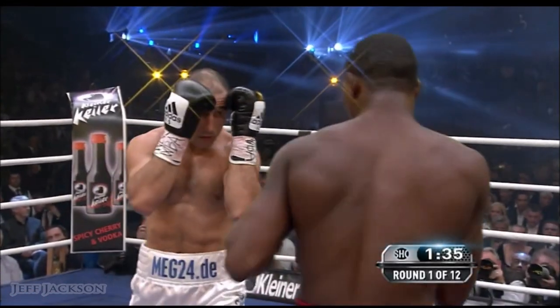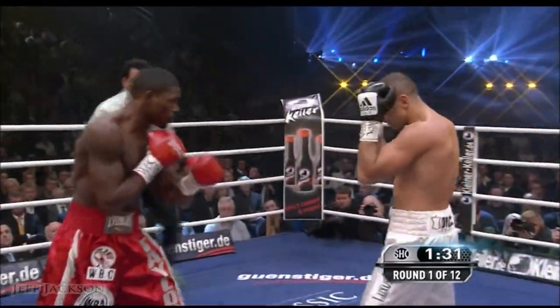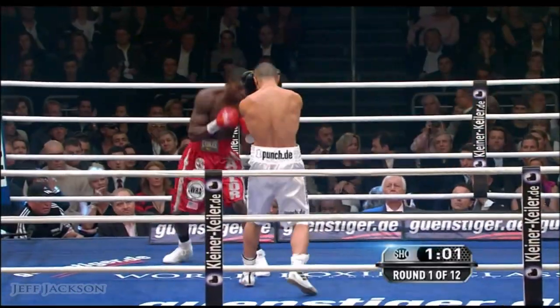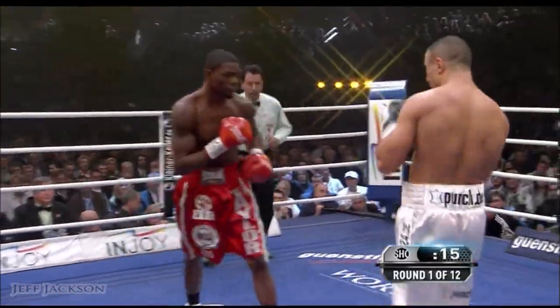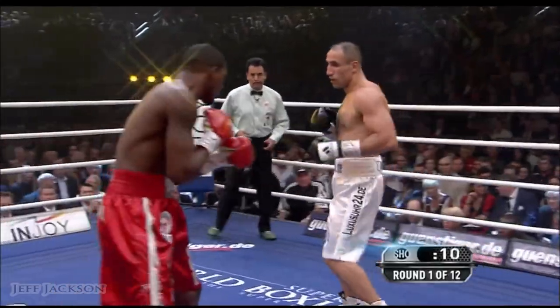I don't want to get into big exchanges with Arthur Abraham. He's got to outwork King Arthur. Here's a combination followed by another heavy right by Abraham. Taylor going pretty relaxed right here. Well, he's using the ring well. He wants distance. He wants this to be an outside fight. So far it has been.